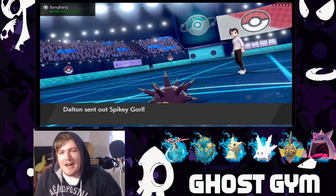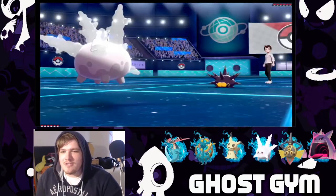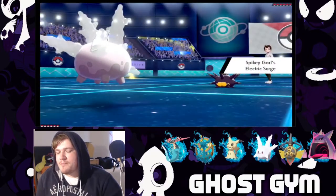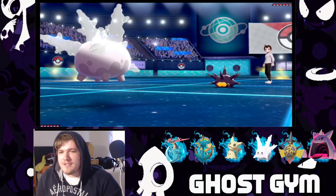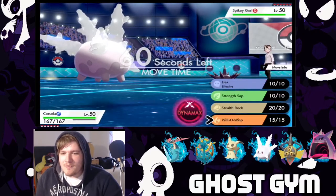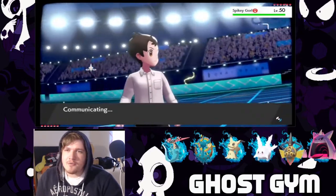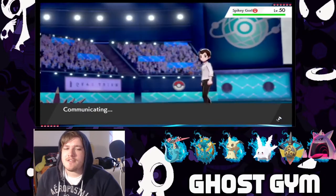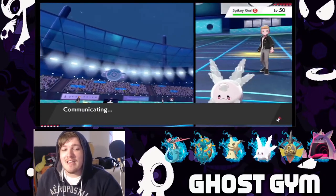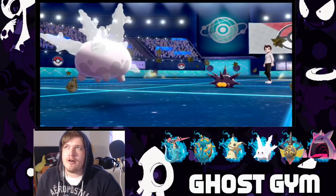He's gonna lead with his setup mon and I'm gonna lead with my setup mon. I'm assuming he's gonna start laying out some toxic spikes. I'm gonna first turn stealth rock — that's the plan. Let me guess you're gonna first turn toxic spikes or something? I do have a switch for that. I have Gingar for that.